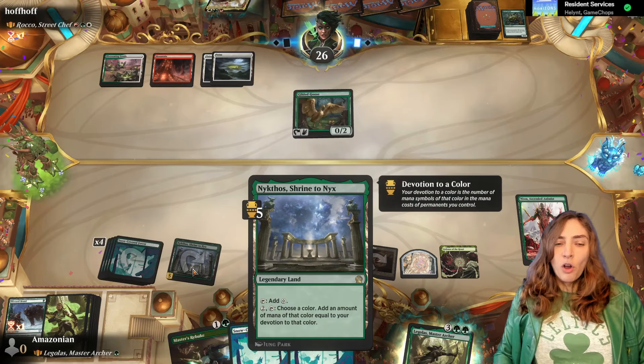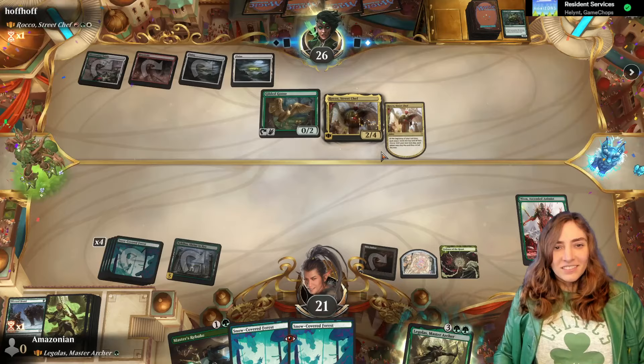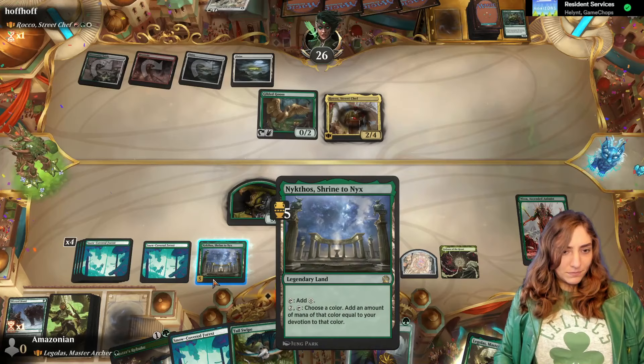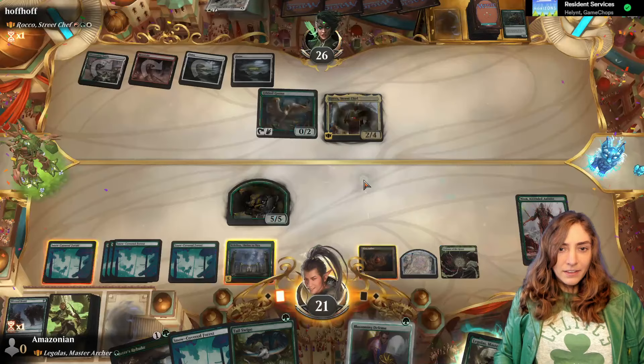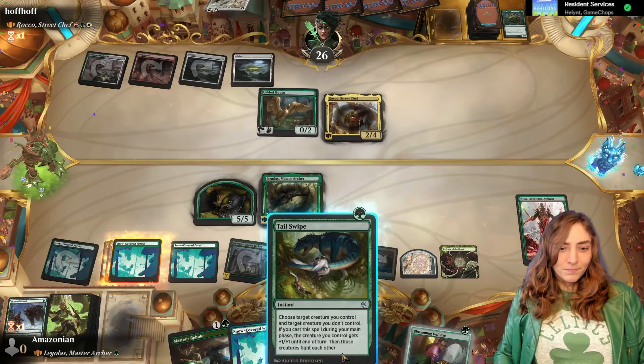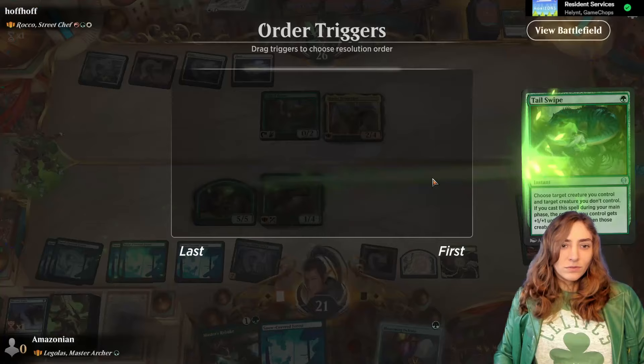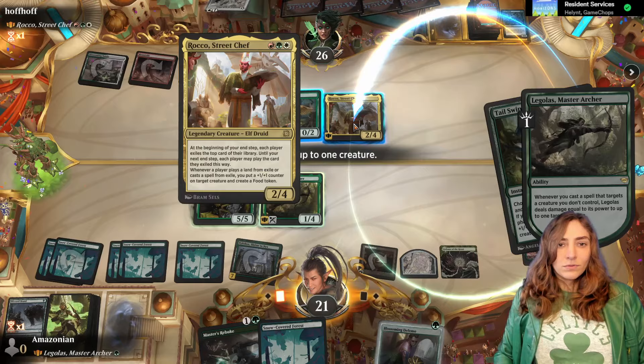This Nyssa gives us so much devotion from Nykthos — it's kind of awesome. Hi Rocco! Rocco found an Invasion of Gobakan — easy, we'll just make sure there's nothing in our hand worth hitting. Make a little guy. I wonder if they'll have a Plowshares — doesn't matter, we have a Blossoming Defense. Heck yeah! Let's start swiping. Some fine bonkery.